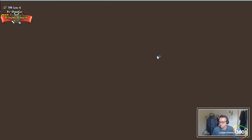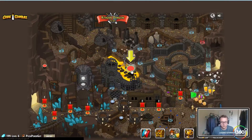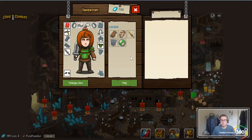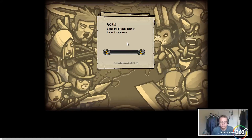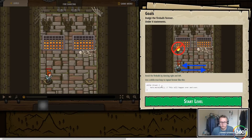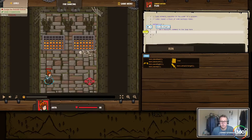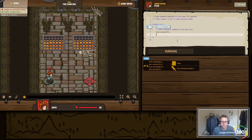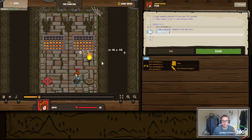Next up is Fire Dancing, where we're using a while loop and basic syntax. Our character needs to dodge the fireballs and we need to do it in under four statements. We'll set up a while(true) loop — move the hero right, then move left, so the hero keeps alternating right and left indefinitely. We're always on the move to dodge the fireballs.